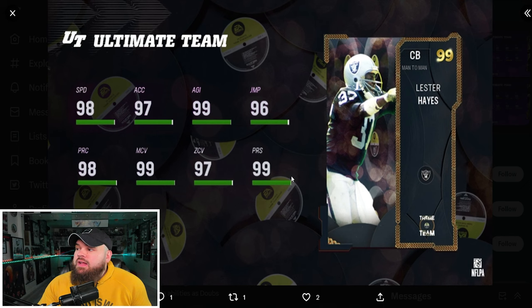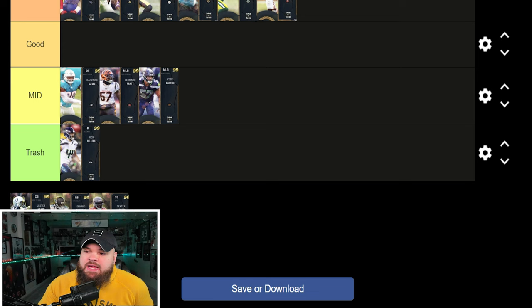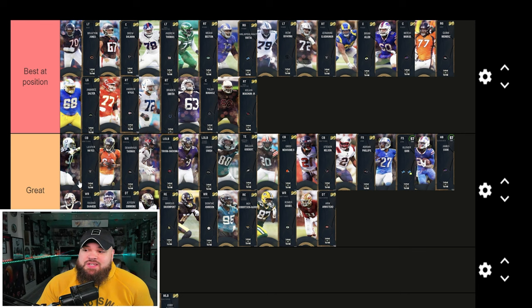Right after that we get Lester Hayes, who you can also get for free — base 99 speed corner with great man, great zone, great press. Gets the same exact ability stack as Steven Nelson and Greg Newsome. I can see a great argument that he could be best at position, especially in zone coverage. But I don't think he's that much better than Steven Nelson or Greg Newsome, so for me he's staying in the great tier.